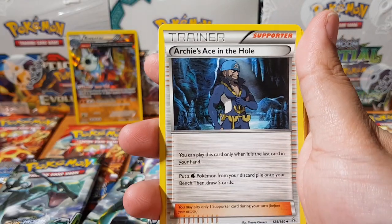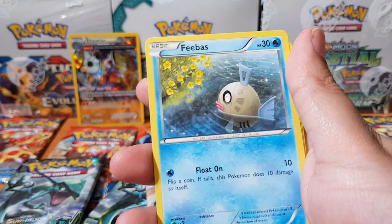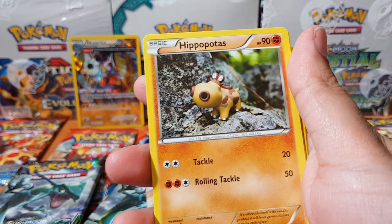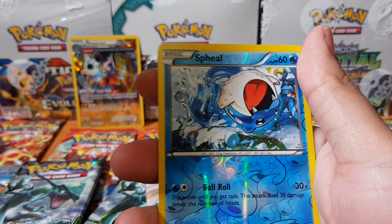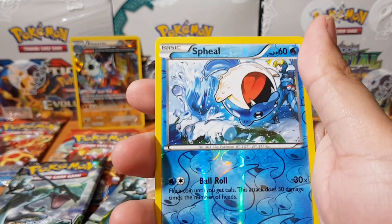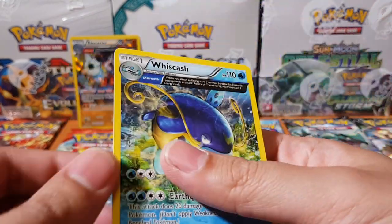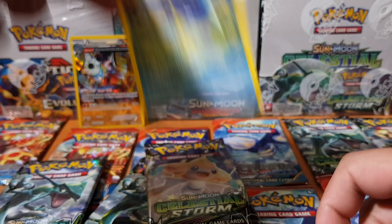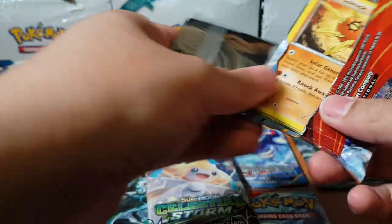We've got Celio, we've got Archie's Ace in the Hole — what's the ace in the hole, mate? We've got Masquerain, Phoebe, Illumise, Hippopotas, some cool artwork man I'm telling you. Slugma, Nidoran. For the reverse rare — and for the rare, oh bam, we've got Wishcash. It's not even holographic, so I'm guessing this was the style back in the days of Primal Clash — this is what they looked like. Not bad, some pretty cool artwork if I should say so myself. I'm guessing that's just a normal holographic.